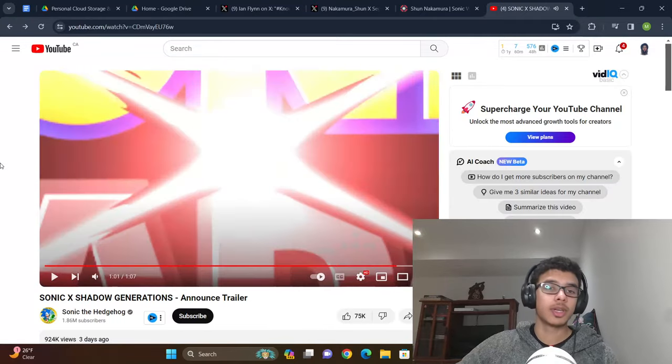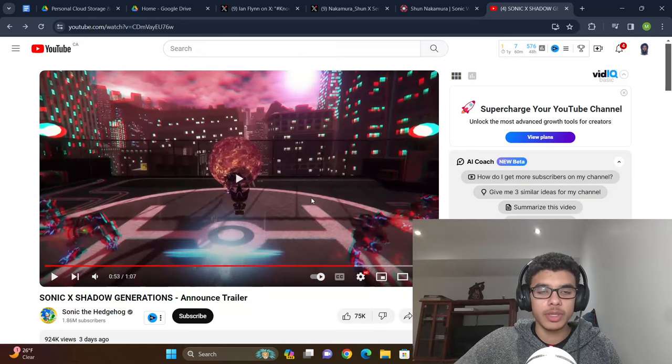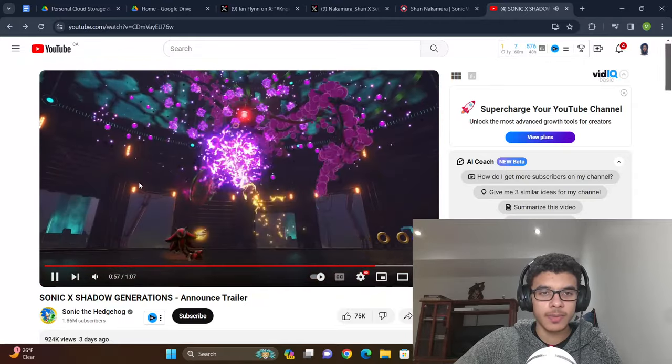Bio Lizard — I'm very excited for the boss fights. I've heard people talk about wanting Mephiles to come back, and I wouldn't mind; Mephiles was probably the best part of '06's story after Shadow. The boss fights look very good — you have the Chaos Spear shown with the Bio Lizard. I hope they expand Shadow's combat abilities because he has more potential than Sonic with the extra chaos powers and the ability to teleport. In Frontiers a lot of the moves did the same thing, so creating more moves for Shadow would be easier.